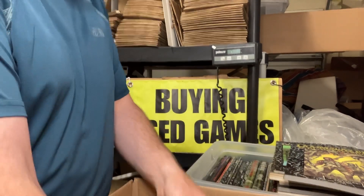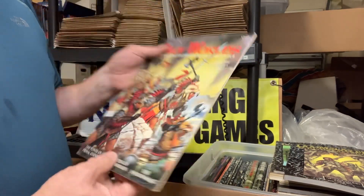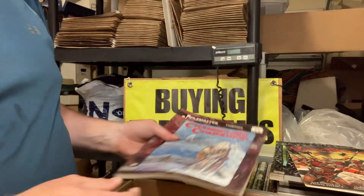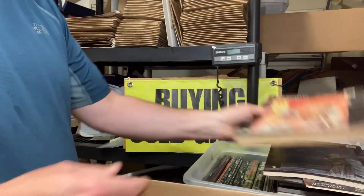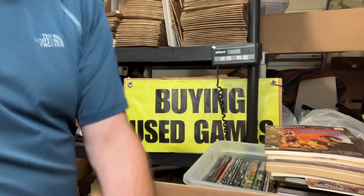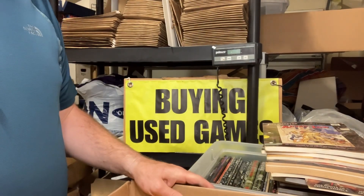We've got a couple Role Master items here. We've got Gray Worlds Magazine, number one, issue one, 1993 — I haven't had one of those in a while. Channeling Companion — this is Role Master fourth edition. Standard Rule Book, soft cover, nice big book. At Rapier's Point for Role Master. Weapons Law: Firearms. And Arms Law.